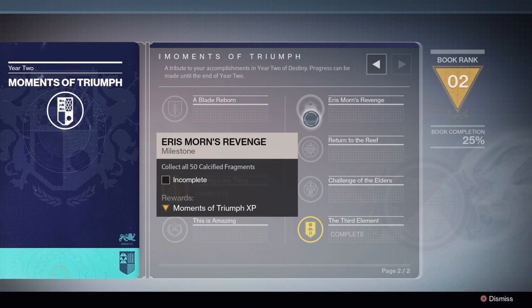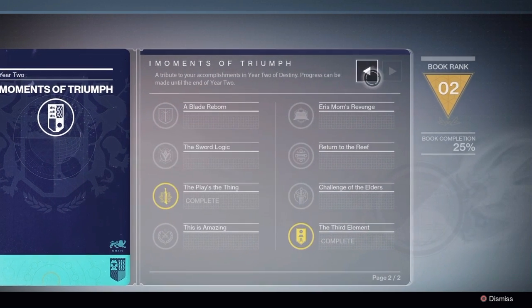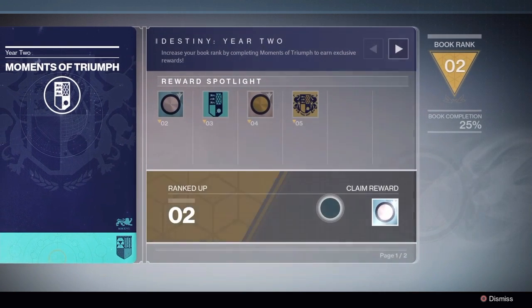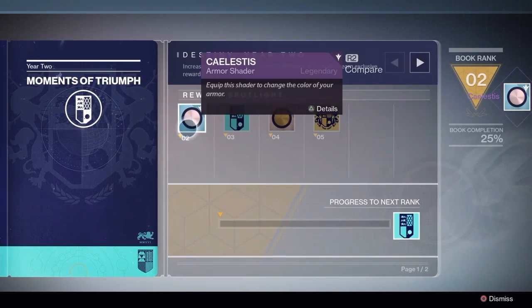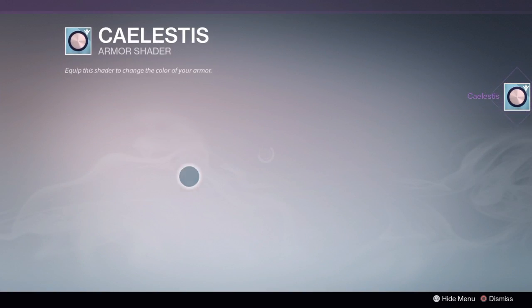Okay. An Eris' Mors' Revenge: collect all 50 Calligraphated fragments. And I'm level 2 now — holy crap! Claim reward! Nice. So I just literally kind of started this and I'm already level 2.